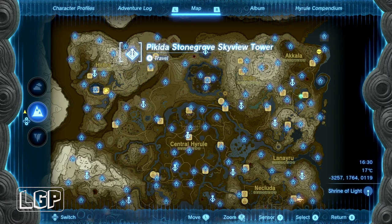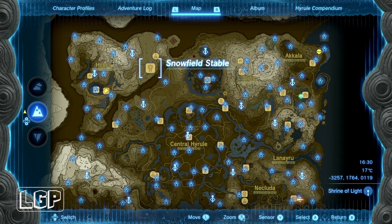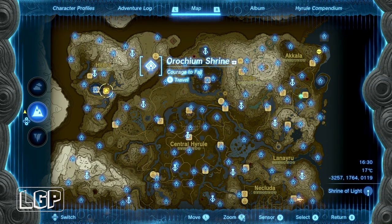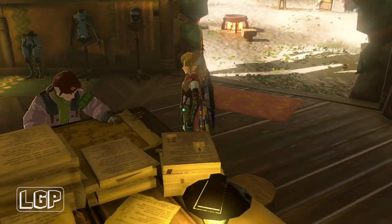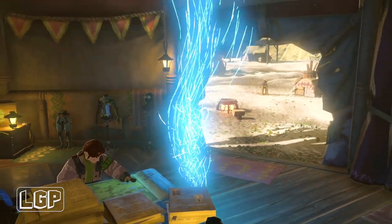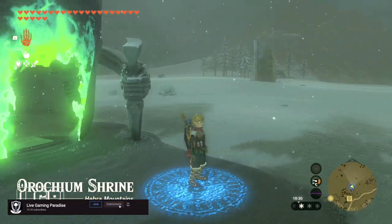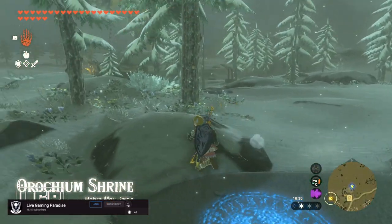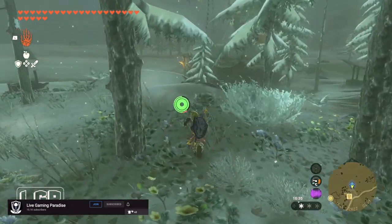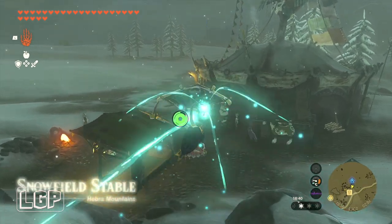What is going on guys? Carlos here from Live Gaming Paradise. We are back again with another episode of The Legend of Zelda Tears of the Kingdom. This time we're going to go to the Snowfield Stable, exactly where I showed you on the map. We're going to do a side adventure related to the princess sightings. It's 12 side adventures and this is the second one — we're going to need to find Zelda's golden horse.